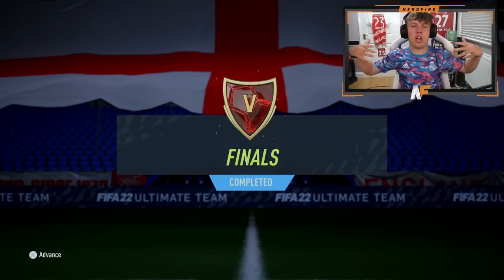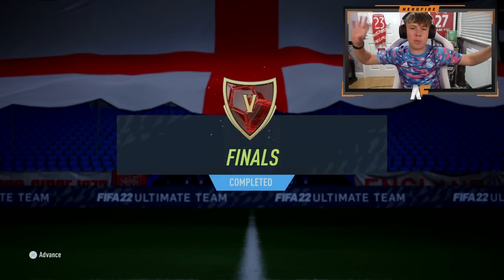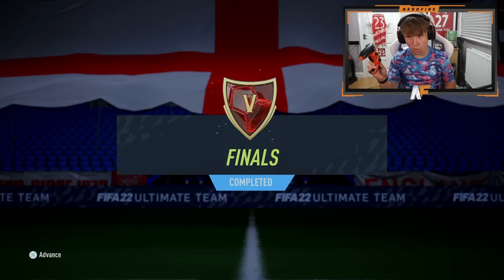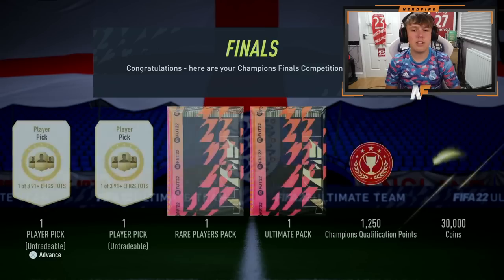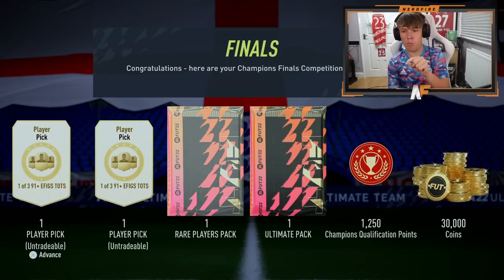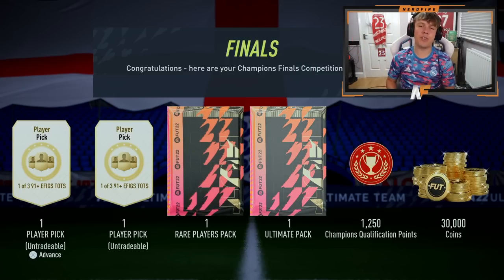I've got my Foot Champs rewards — I was considering not playing this week. I decided to play because I wanted extra fodder and we finished the classic 11 wins, rank five. You get two player picks out of three options for 91-plus EFIGs, the 100k — sorry, 50k — pack, the ultimate pack, and 30,000 coins. Let's flag-reveal and see who we've got.